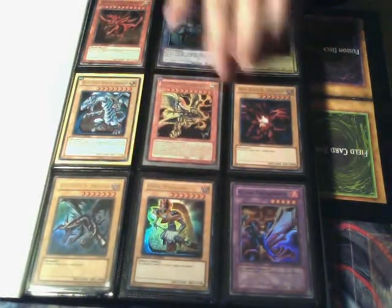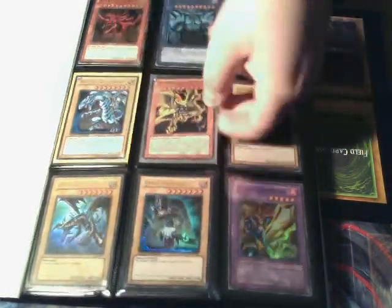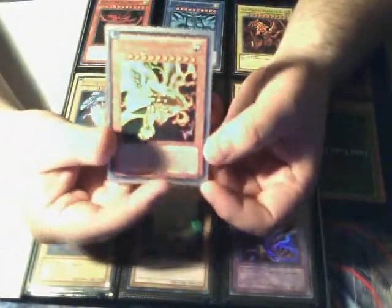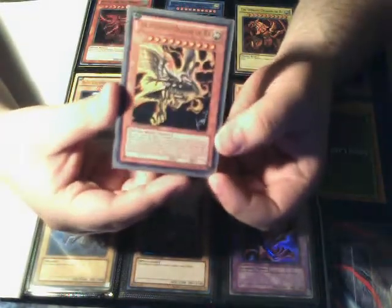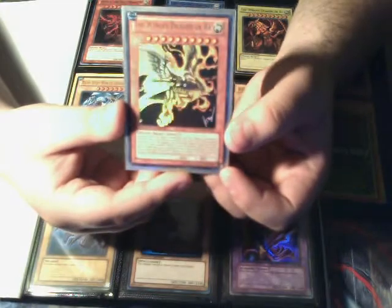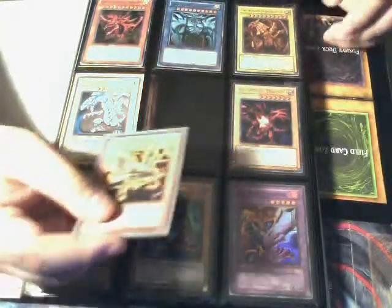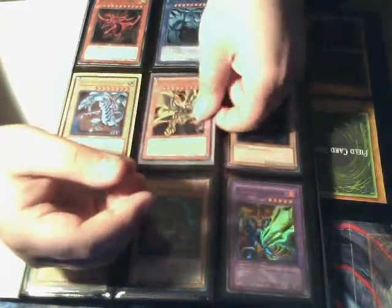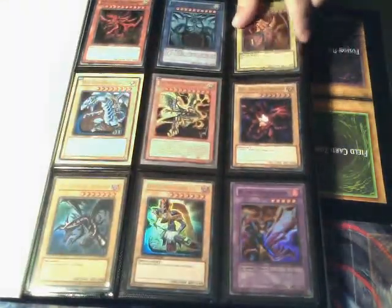If you guys haven't got it yet, this is pretty badass — the new End Dragon of Raw. They really didn't do a good job with his effect, it's not that great. I think it looks pretty badass, but this one looks pretty cool too, it looks all Egyptian and all that stuff. If you guys haven't seen it, check it out.